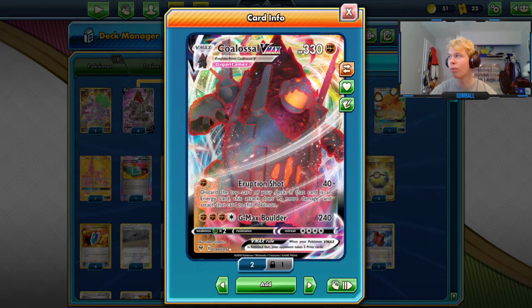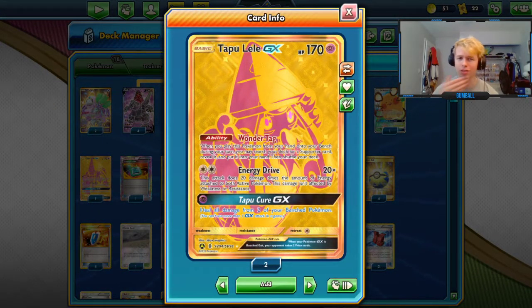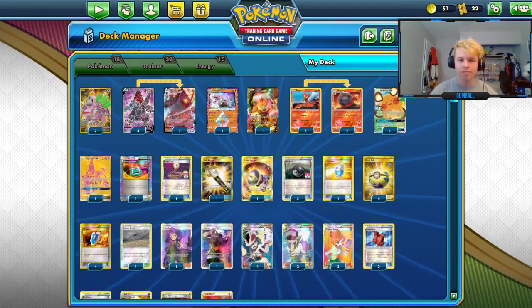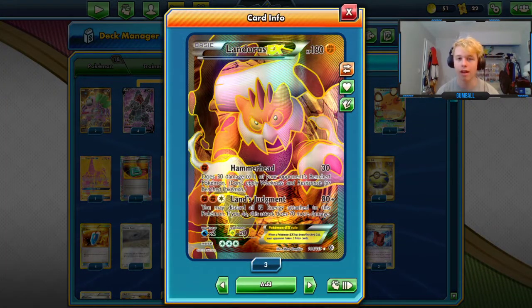The reason that's important is that Lele has been seeing a little more play than it has in the past, which is why it actually spiked in price — specifically the gold one, but all the other arts did too. We're also running a Landorus, primarily for the Decidueye/Aegislash matchup.